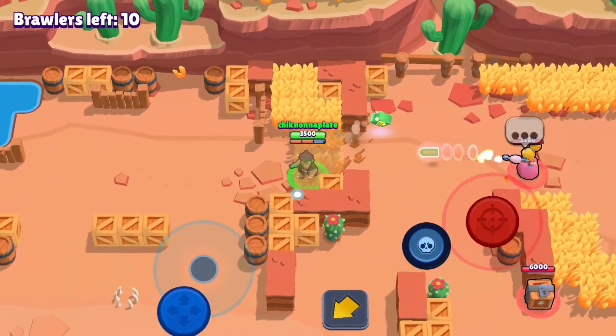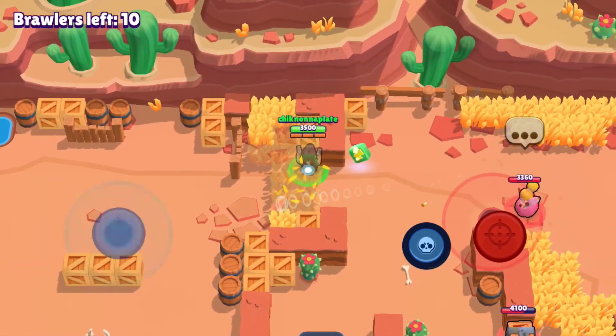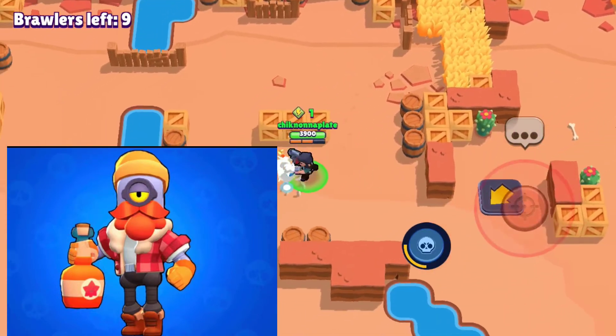Next brawler is gonna be Barley, the drunkest robot there is. Barley's best skin is definitely gonna be Maple Barley because it has awesome shots, his eyes are partly closed, and he's got a nice orange beard.